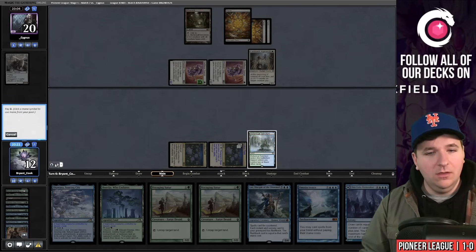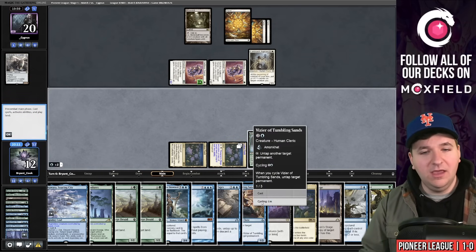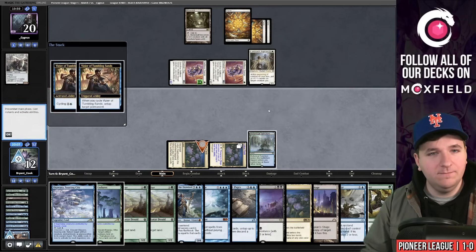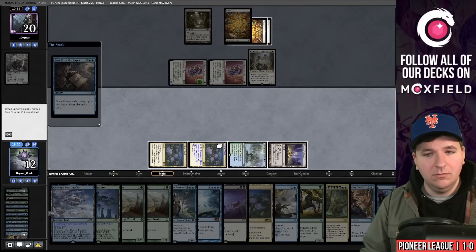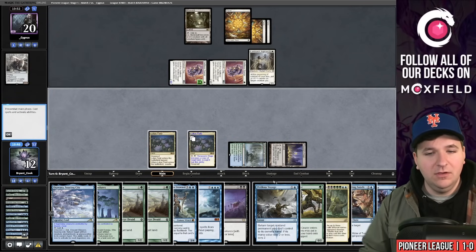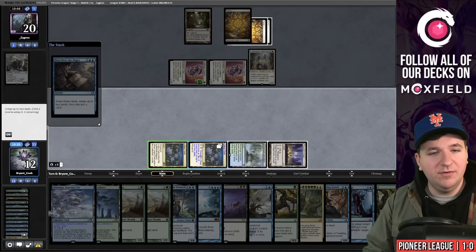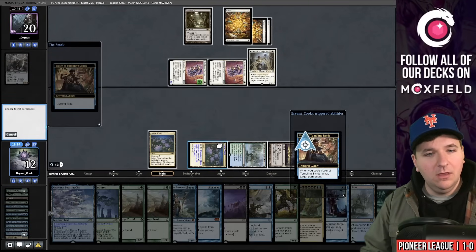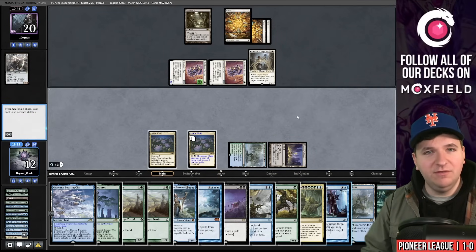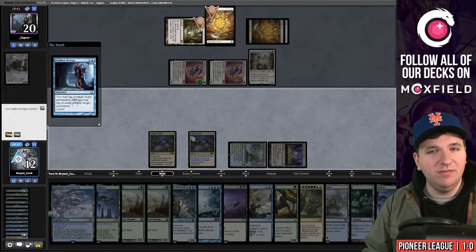We missed Hidden Strings again — almost 50% through the deck. But I cycle Vizier, untap Lotus Field, bringing me to four mana, and there's Emergent Ultimatum. I play Thespian's Stage, then Pore Over the Pages again — Hidden Strings at last! Discard Lotus Field. Another Pore Over the Pages — play it, untap, untap, discard Arboreal Grazer. Now I cycle Vizier to get two mana floating, then use Hidden Strings to tap down all my opponent's lands.